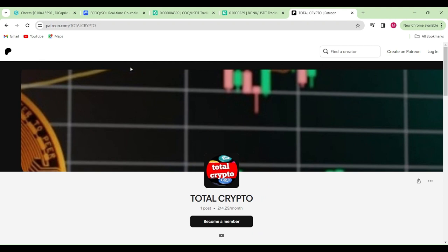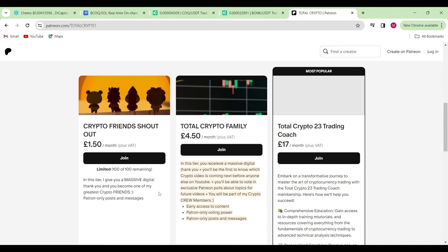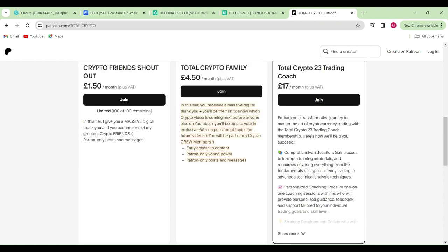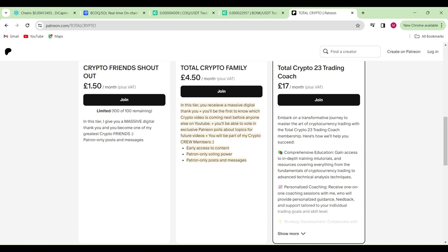Before we head to the final coin, I'd just like to bring to your attention that you can jump into my Patreon. I have three different memberships: a shoutout tier for £1.50 per video, a Total Crypto Family tier with early access to videos, and a trading coaching program for 17 pounds — around $19 to $20 — where I show you exactly how to trade on a demo account, build up your confidence, find your trading strategies and risk appetite, and help you become more profitable before going live.